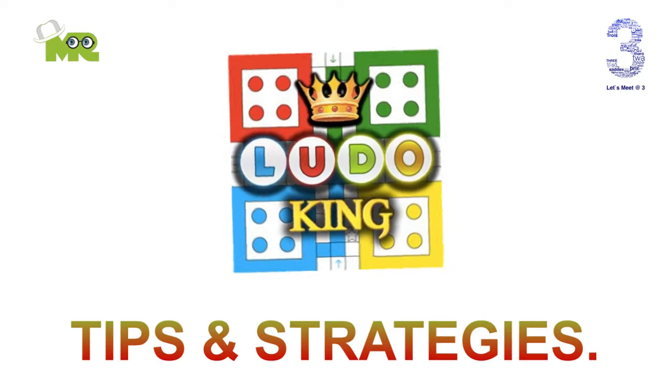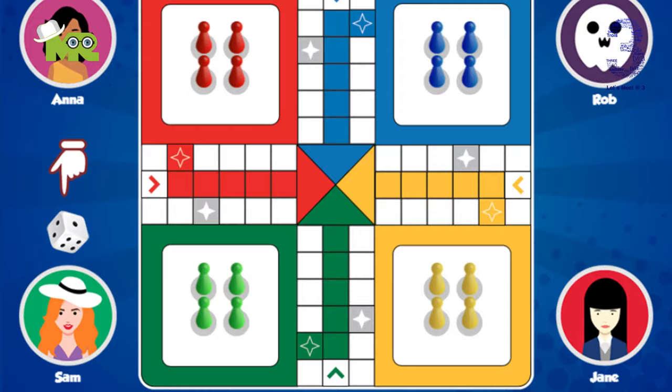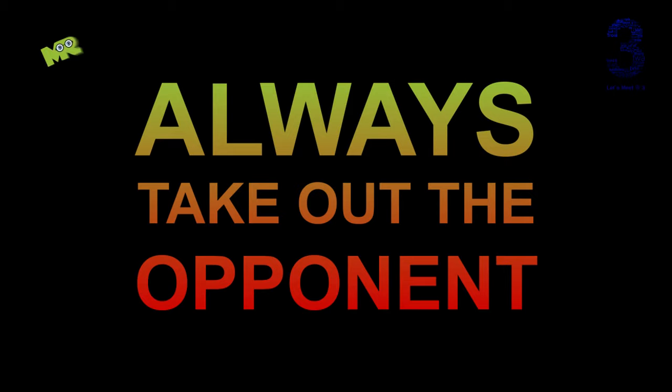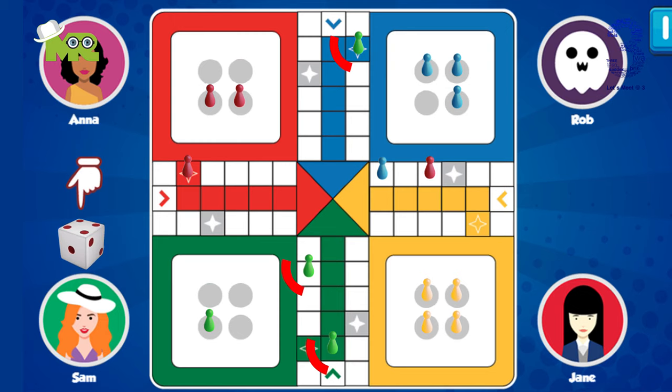LudoKing game tips and strategies. If you're playing LudoKing with more than two players, there are a few useful tips. Always take out the opponent. Let's say you have three tokens out moving around the board and you roll a five, and you have a choice: one, to move a token to a safe square; two, to move a token toward the final destination; three, to knock out an opponent token back to his base. As a general Ludo game rule, always knock the opponent back.